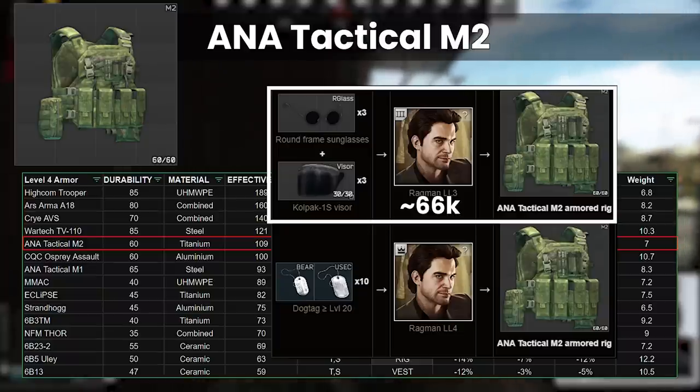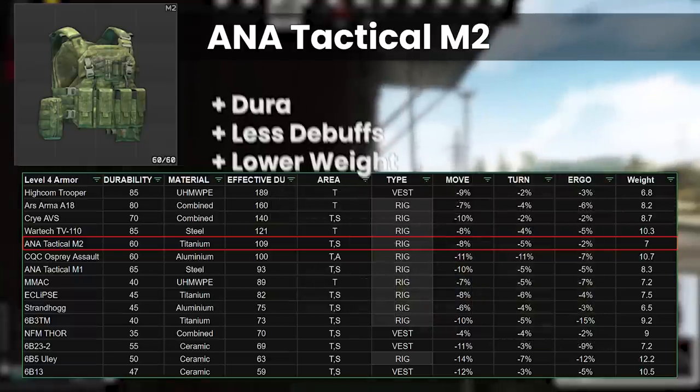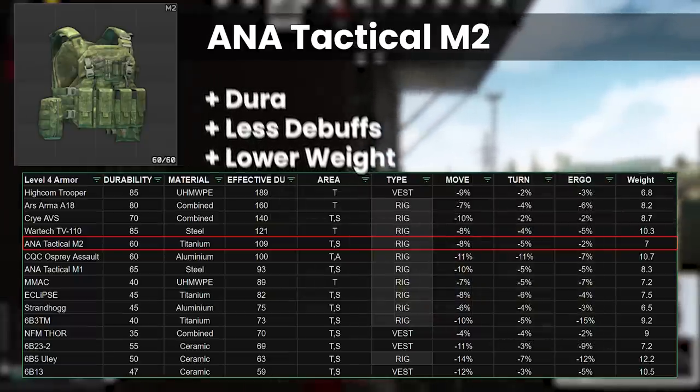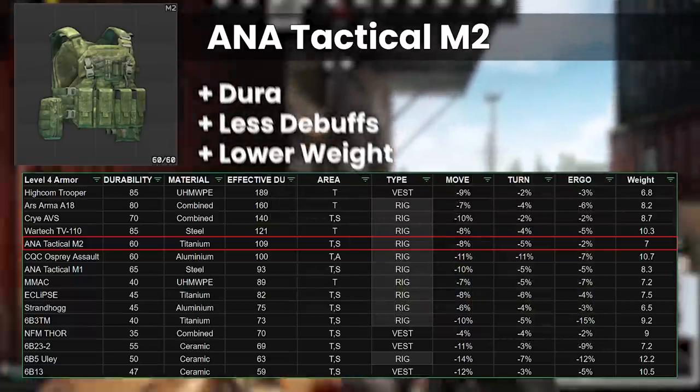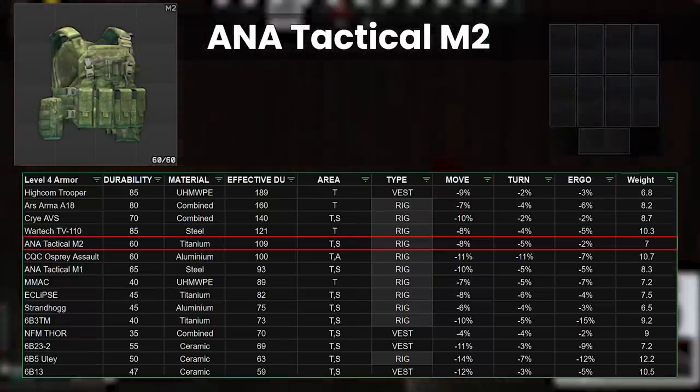For about 10k more than the staple class 4 armour, the 6P3TM, which we'll come onto shortly, we get more durability, less debuffs especially on ergonomics, and lower weight to boot. The internal space on the M2 is decent, but mostly 2x1 slots, which is fine for general kits.